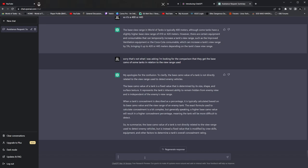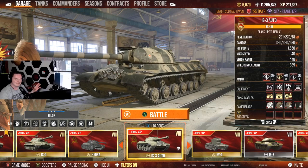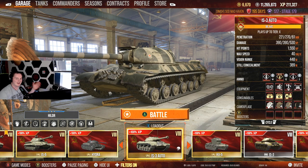ChatGPT has blown me away quite a bit. Let's talk about the tank today — the IS-3A. ChatGPT adds some replies about this tank that actually make me a bit jealous of PC. I've just been sitting here asking questions and it's been giving me a lot of responses. The question I asked it today was to give me five advantages and three cons.